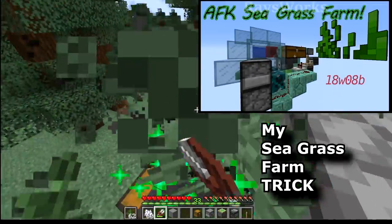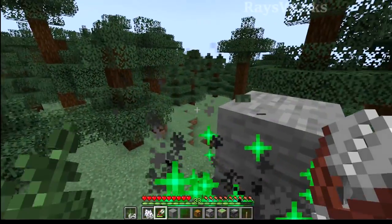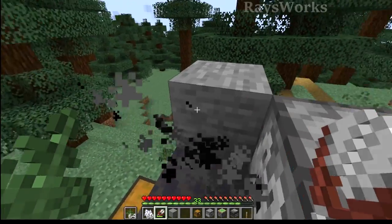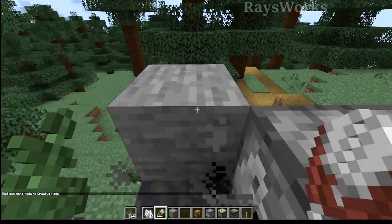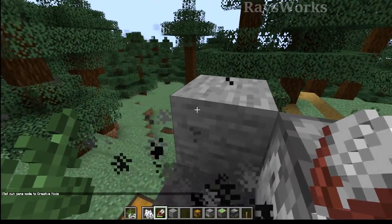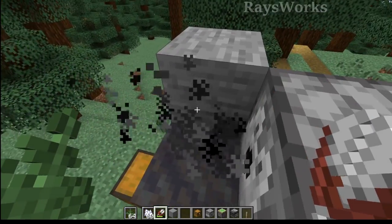So by looking away and then looking back at the block, we could have the game choose a different mouse button, which will sometimes cause it to use the right mouse button once again. This is the same trick used in my seagrass farm. To make the player move back and forth without actually being here — since we're trying to make an AFK farm — we could move this block out of the way using a piston, then push it back in to switch up the mouse buttons. We could also do this with a trapdoor or a piston that moves the player up and down.